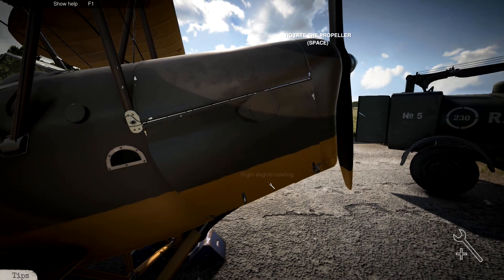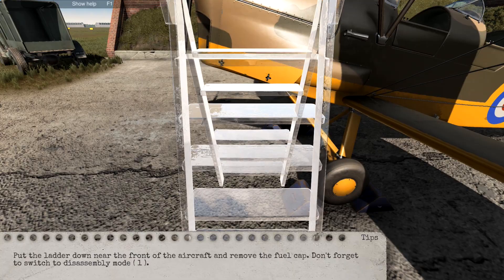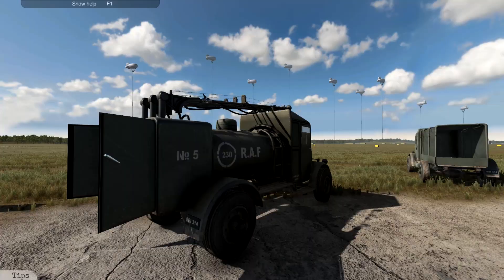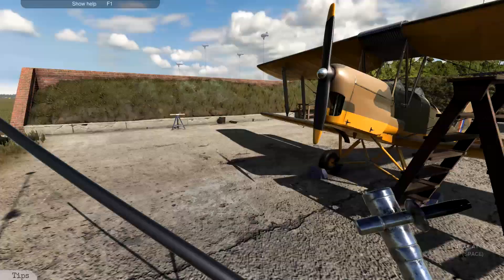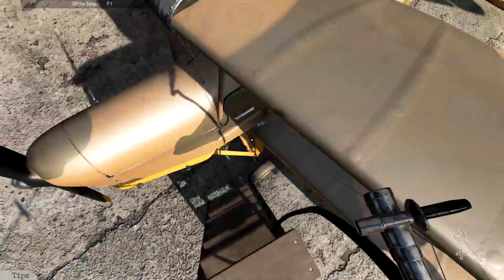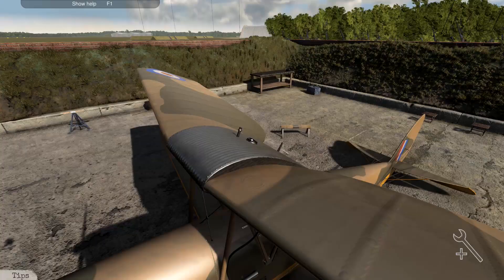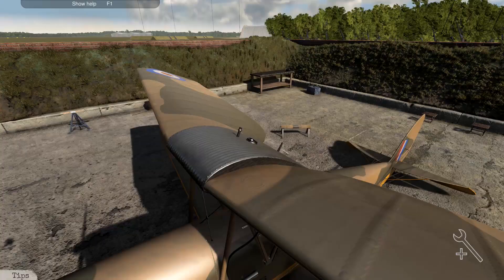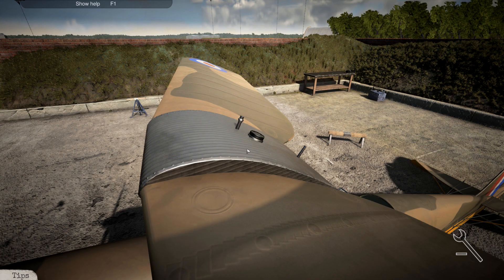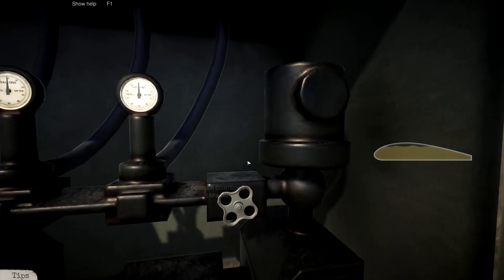Now it's just a case of refuelling the aircraft. We need to get a ladder to access it - that looks like a ladder. Put the ladder down near the front of the aircraft. That's down. And then this is the tank of fuel - pick up hose. Climb the ladder. There is our fuel right on the top. Remove the fuel tank cap. Now we've removed it, we can put the fuel hose in. Now we have to pump her up - and as you can see on the right, there's the fuel tank. Now it's full up, we can stop that.